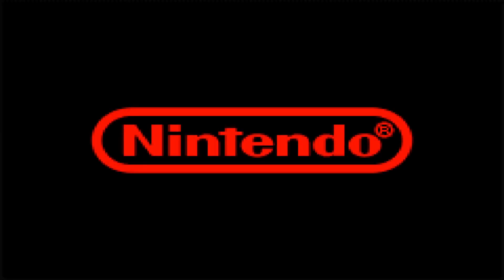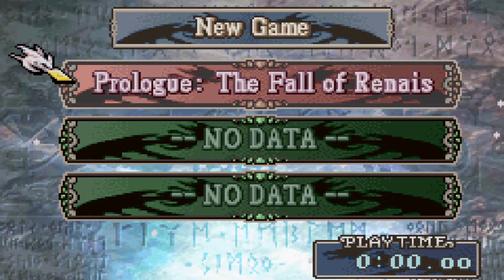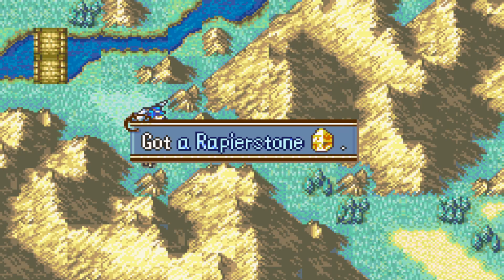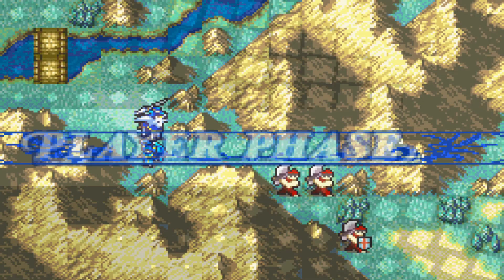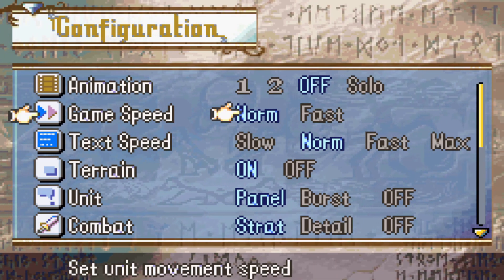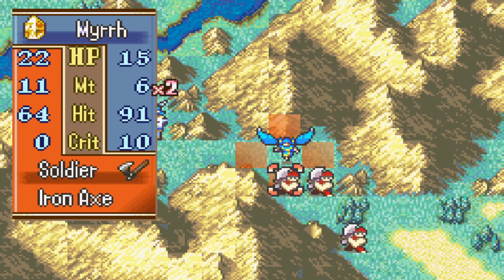Welcome one and all to my Fire Emblem 8 Reverse Recruitment America Ralph Patch Low Turn Count Playthrough. This is Typhoon Carter and the rules of this run are that we will be doing incomplete recruitment, setting every character's growths to 100%, or 200% if they exceed 100%, and we will be going Erika route, true to the patch that LT Rank made originally.